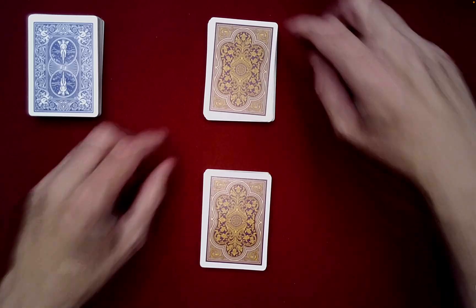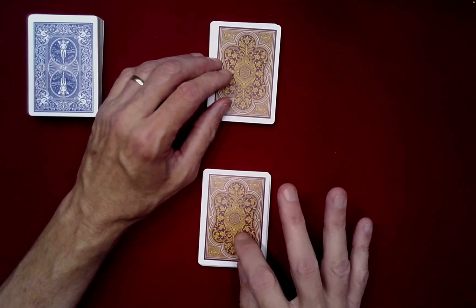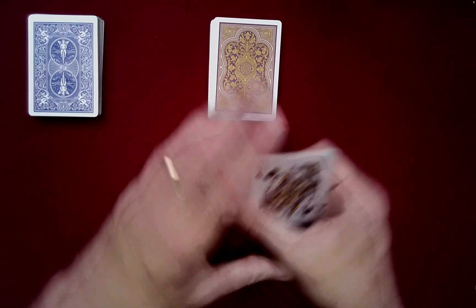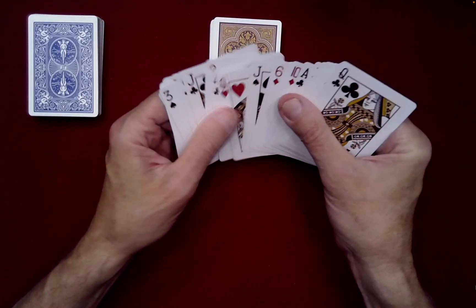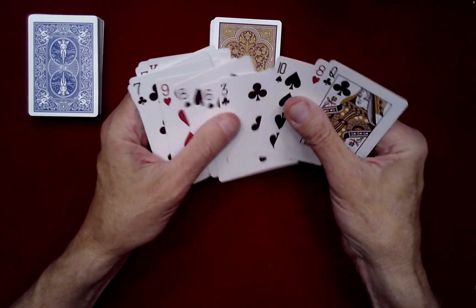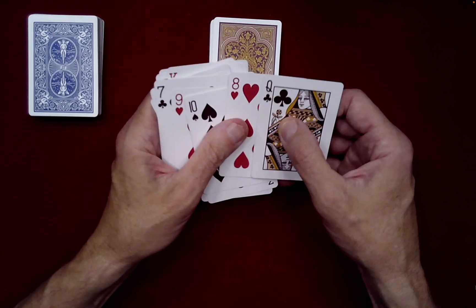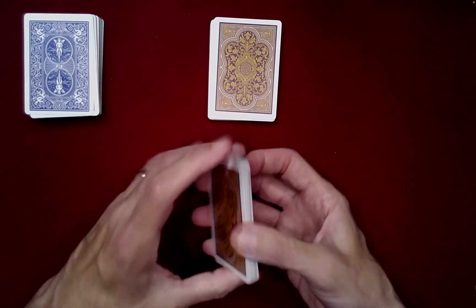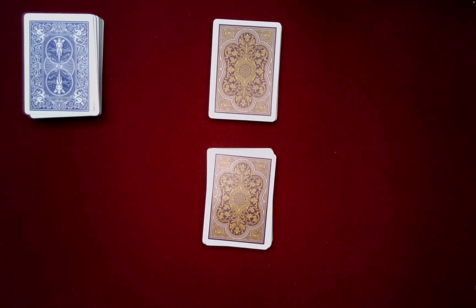There is an important principle here: the opposite equal parts principle. When you divide a deck into two halves, the number of red cards in one half will equal the number of black cards in the other half, and vice versa. That's mathematically the case. So the number of black cards in the spectator's half — which is what we have them count — equals the number of red cards in our half. If it was 11 black cards, then counting down 11 red cards in our half takes you to the bottommost red card — which we know is the eight of hearts, positioned there. That's the driving mathematical principle behind all of this.